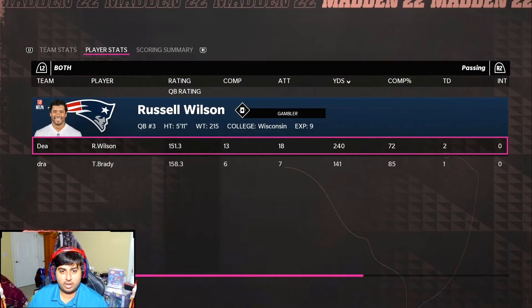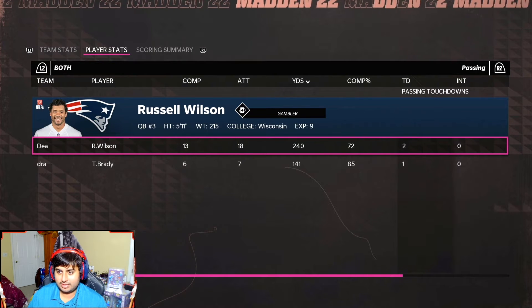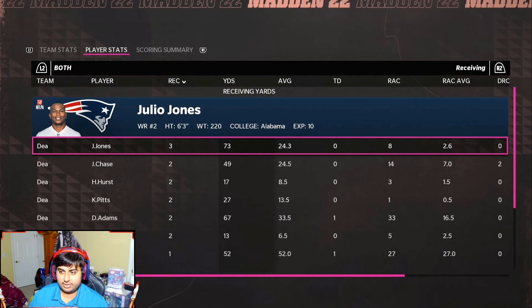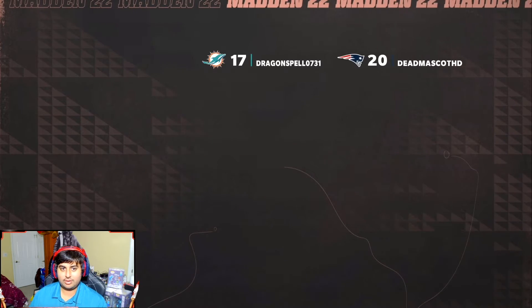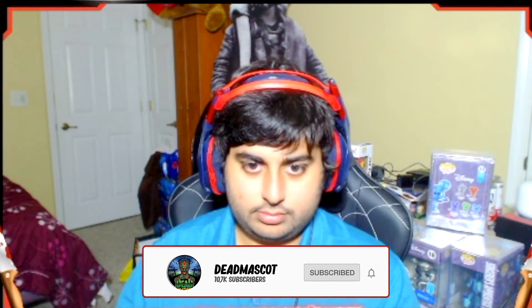Russell Wilson: 151.3 passer rating, 13 for 18, 240 yards, two touchdowns, 72% completion. He got that one long run — 91 yards rushing. Receiving: Julio Jones 3 for 73, Demonte Adams 2 for 49, Hayden Hurst 2 for 17, Kyle Pitts 2 for 27, Devontae Adams 2 for 67 and a touchdown. Thanks guys so much for watching — like, comment, subscribe. We got the legends pack opening already out, and we're going to keep showcasing new players as they come out. That's it for now — see you guys in the next video, peace!